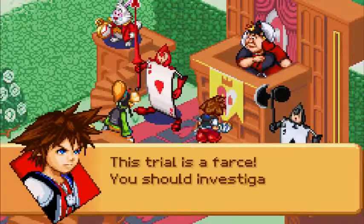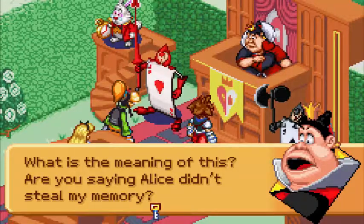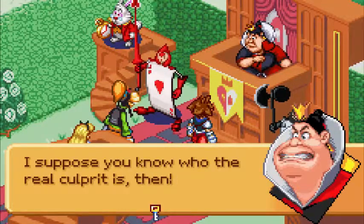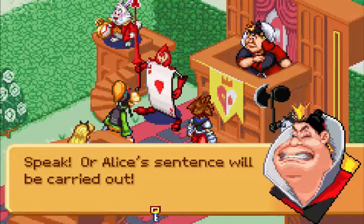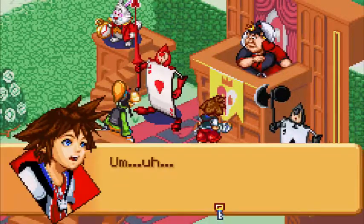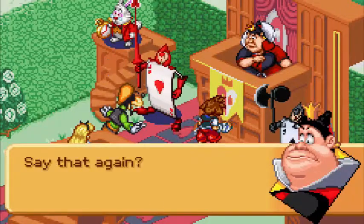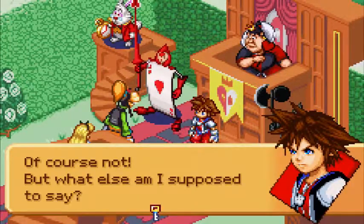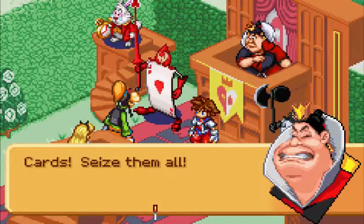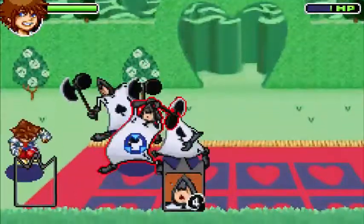What is this, Ace Attorney? This trial's a farce. You should investigate before you arrest innocent people. Are you saying Alice didn't steal my memory? I suppose you know who the real culprit is then? I, uh... Speak! Or Alice's sentence will be carried out. Who's the thief? I'm the thief! Of course not! But what else am I supposed to say? Cards! Seize them all! We actually get a fight right away in the Key of Beginnings door — we get to fight the card soldiers! Who are pretty easy, honestly.